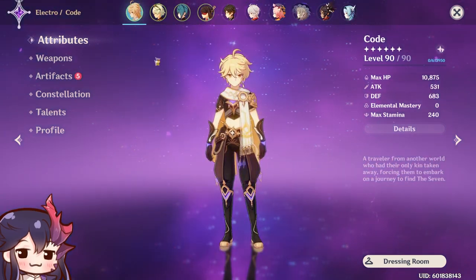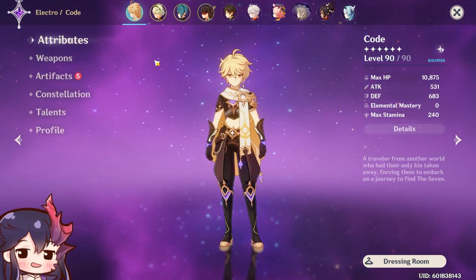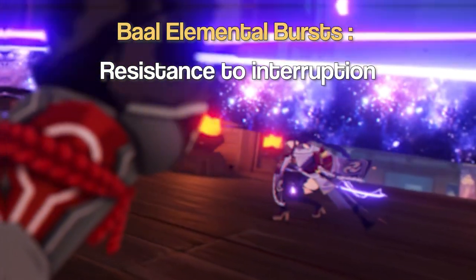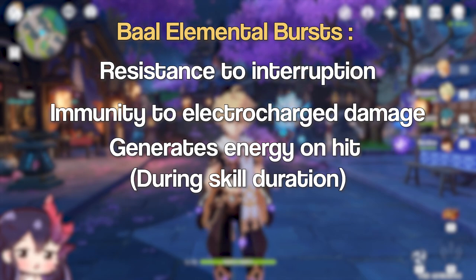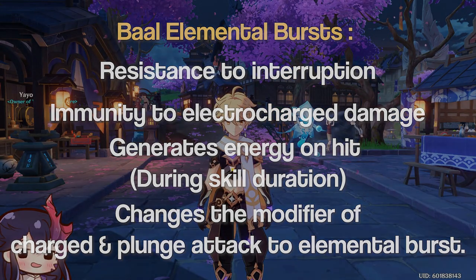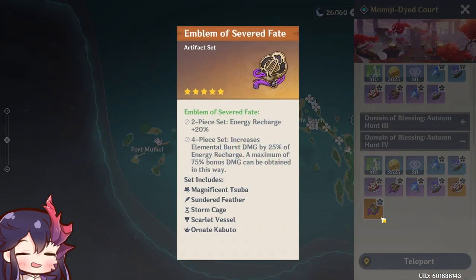For Raiden Shogun's elemental burst, it converts her normal, charge, and plunge attacks to Electro damage and she goes into her sword stance. When using her blade during the stance, she gains resistance to interruption, immunity to Electro-Charged damage, and generates energy whenever she hits an enemy. Her normal, charge, and plunge attacks from this sword stance count as elemental burst damage, so it's pretty clear we're supposed to run the Emblem set on her, as it is the premier set to amplify elemental burst damage.